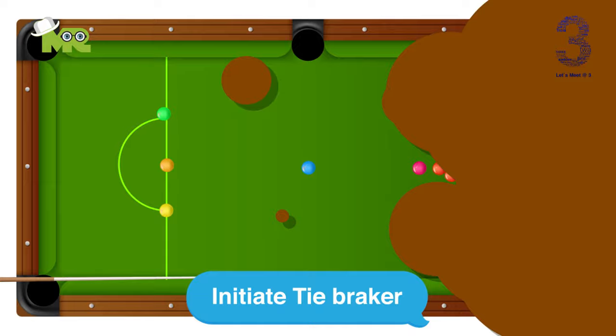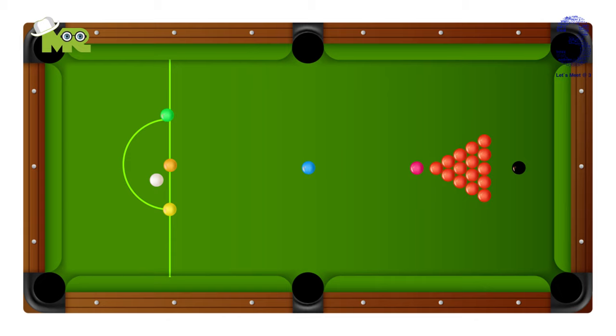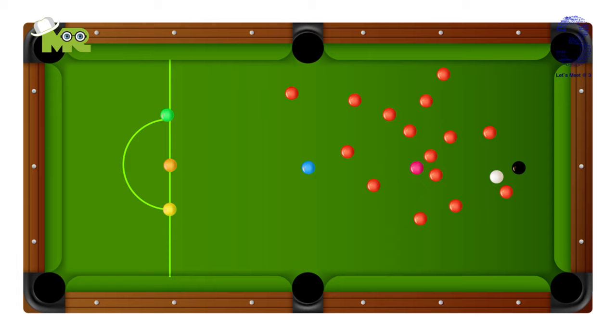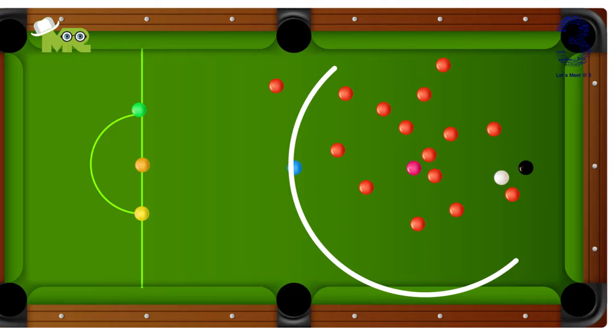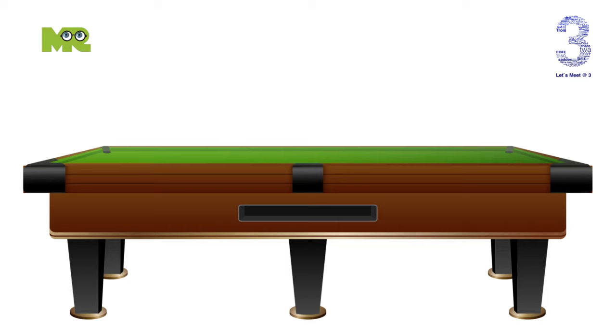The game of snooker begins when the first player places the white cue ball anywhere inside the D. Players then hit the cue ball with their cue stick towards the red balls. Each turn, until the red balls are off the table, you must hit a red ball first with the cue ball. If a player pots the red ball, that red ball will stay in the pocket.